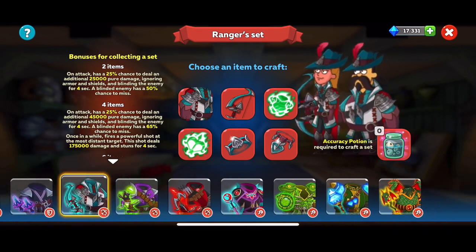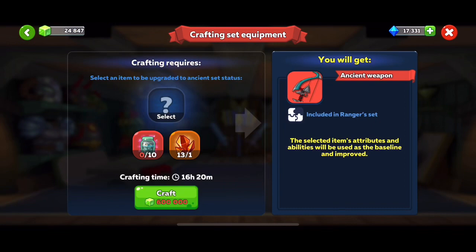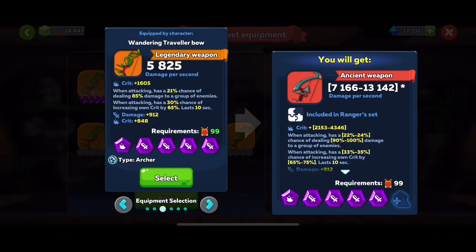In future episodes we'll go over some of these other sets as well, but it's the same concept for all of them. Looking at this guy right now, he's doing 5,825 DPS and he's going to go up somewhere between 71 and 13,000 — so somewhere between 50% and 150% increase in what he's going to be able to do. On attack, a 21% chance of dealing 85% damage goes from 22 to 24 to 9 to 100. On attack, 30% chance of increasing crit by 65, with 33 to 35 going up, lasting for 10 seconds. All this stuff is going way up.